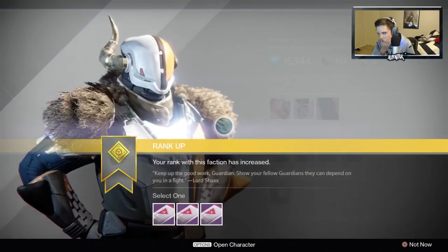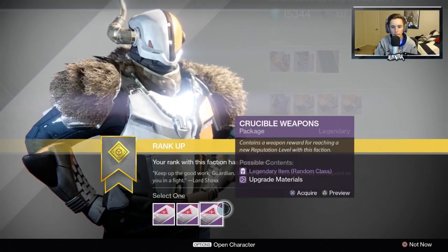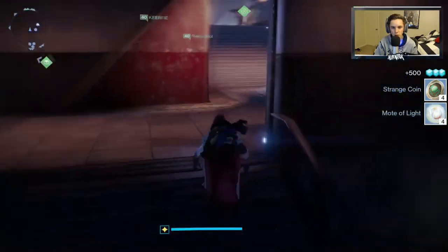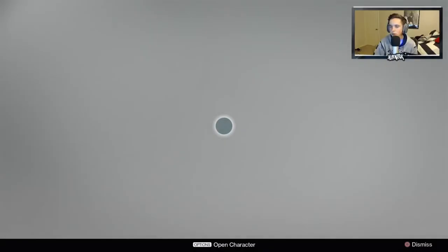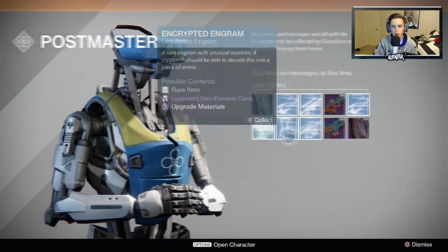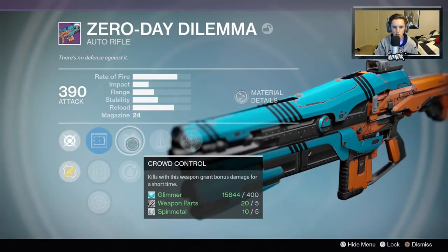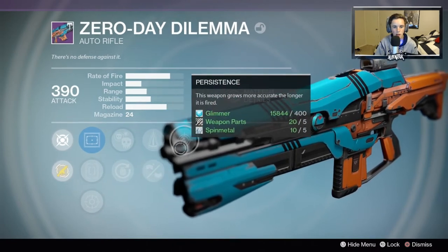Finally, we're gonna open up a Crucible package and see what we get. Obviously we want a Longbow. It went to our postmaster so let's go to our postmaster. I'm still hunting for Longbows, but it was an auto rifle and a hunter cloak which didn't even have good rolls. Actually I'll show you anyway — they actually have pretty decent rolls: Persistence, Perfect Balance, and Crowd Control, which I guess is usable.